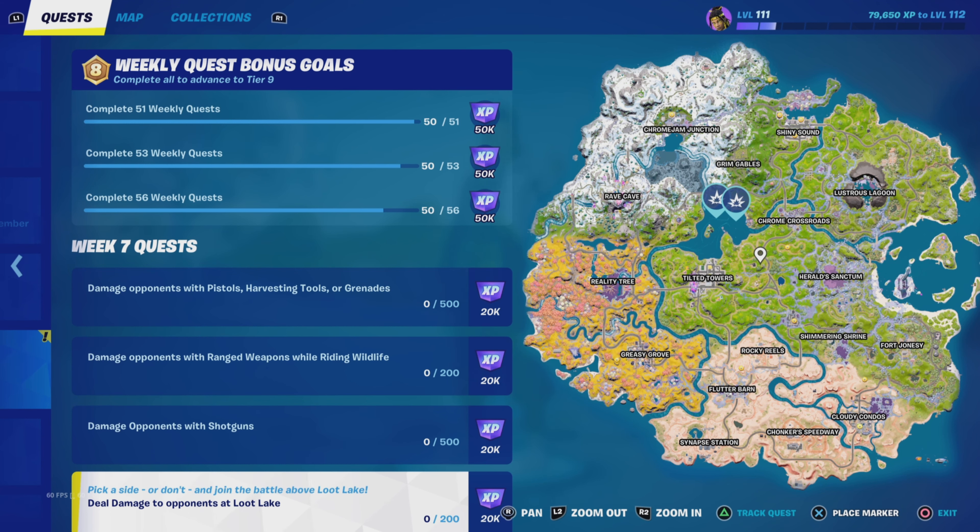Next up is deal damage to opponents at Loot Lake - the big lake in the middle of the map. 200 points of damage. Do it whatever way you want: goo guns, snipers, pistols, shotguns - use whatever. Get your 200 damage. It should be really easy; it's just a case of getting people there and fighting them.